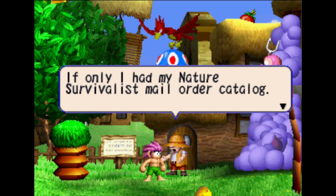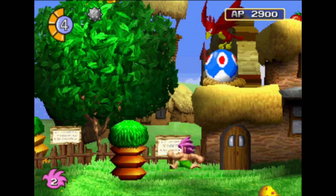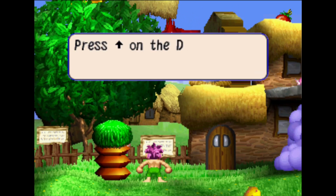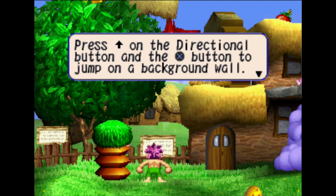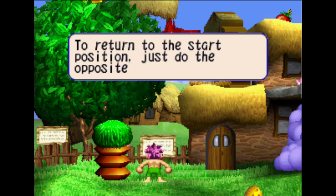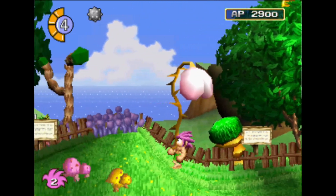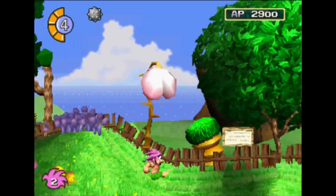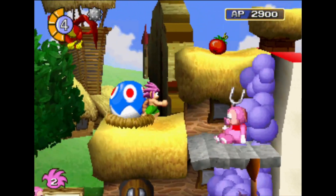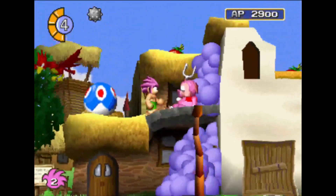I need my nature survivalist mail order catalog. A sign reads: 'Exercise routine number two — wall climbs. Press up on the directional button and the X button to climb on a background wall. Climb up the wall to explore.' So I can just... not that way — there's a fence in the way. Context clues: there are specific areas that will let you do this; they're usually pretty obvious with it.